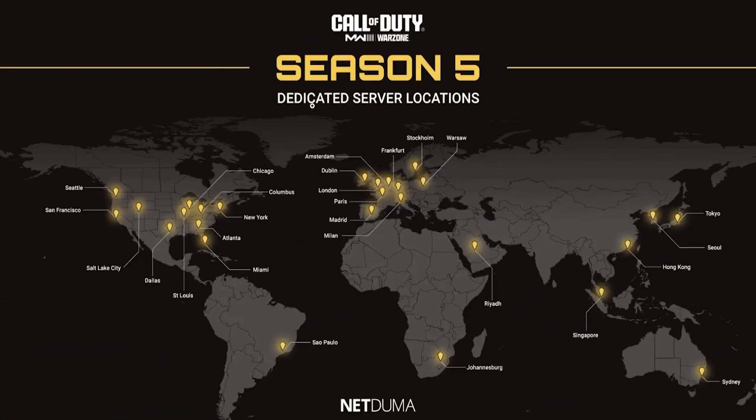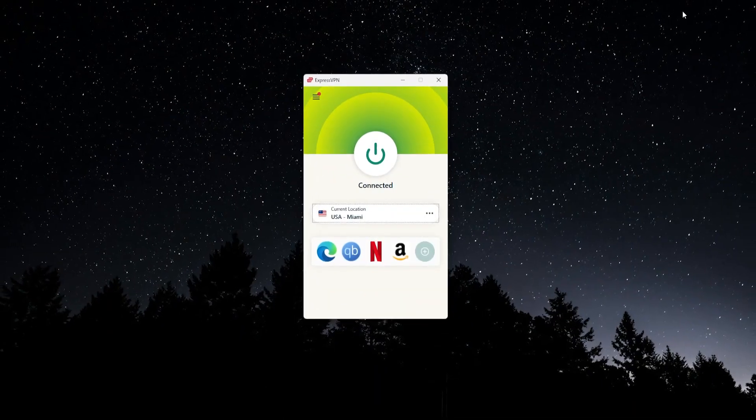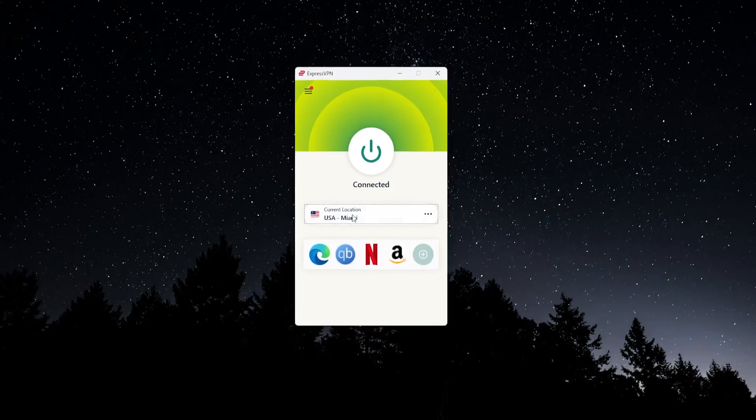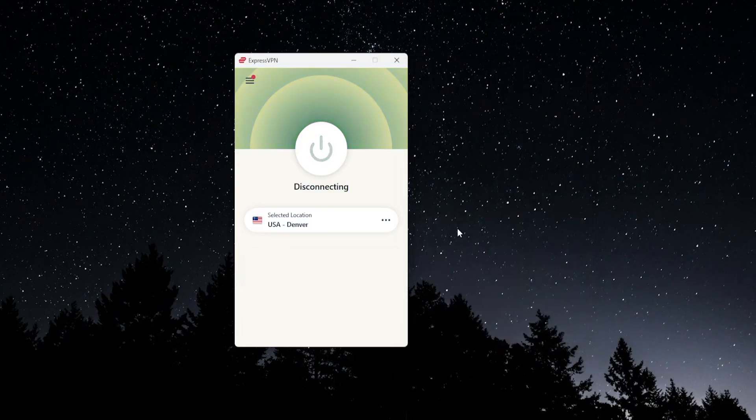So let's say you were playing Call of Duty or Warzone — you can usually find a server map for whichever game you're playing. Let's say you lived in the United States, maybe in the Midwest, and the closest gaming server to you was the one in Salt Lake City, Utah. Once you know that, you would go to your VPN — ExpressVPN — click on the location bar, and find the closest VPN server to that gaming server, which in this case would be USA Denver. Click on that and connect. It's very important to do this before you open your game — connect in the VPN first, then start up Warzone.